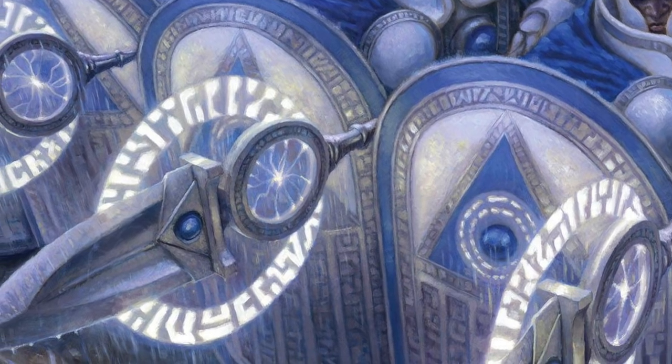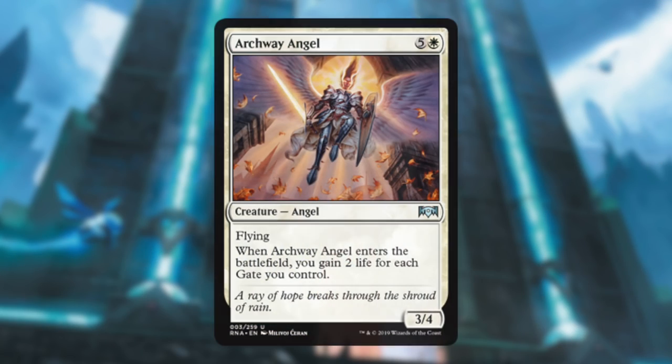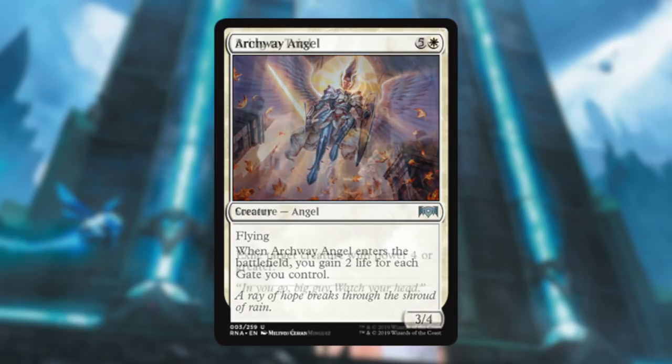Now let's talk about some sideboard cards. Archway Angel — this one doesn't need that many Gates to be good. Six mana for a 3/4 flyer might be good enough for sealed depending on how grindy your deck is, and if it comes down and you gain even two or four life, that's not bad.